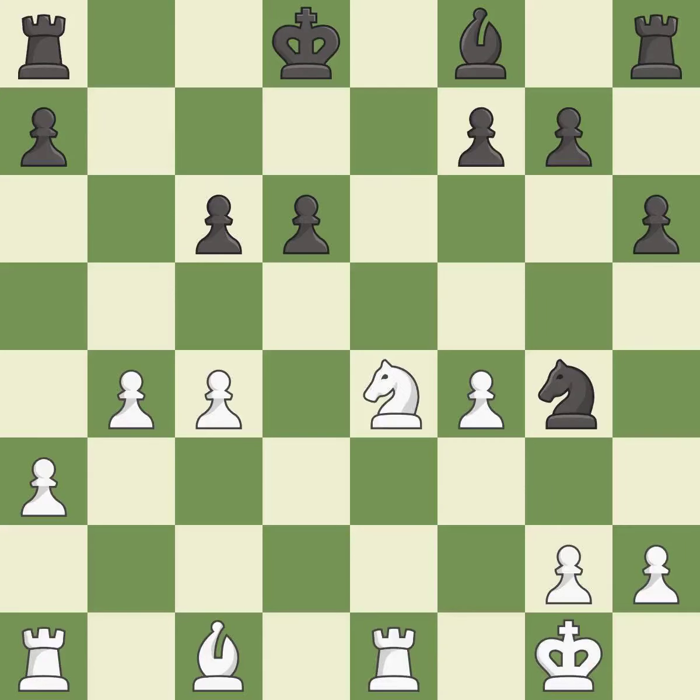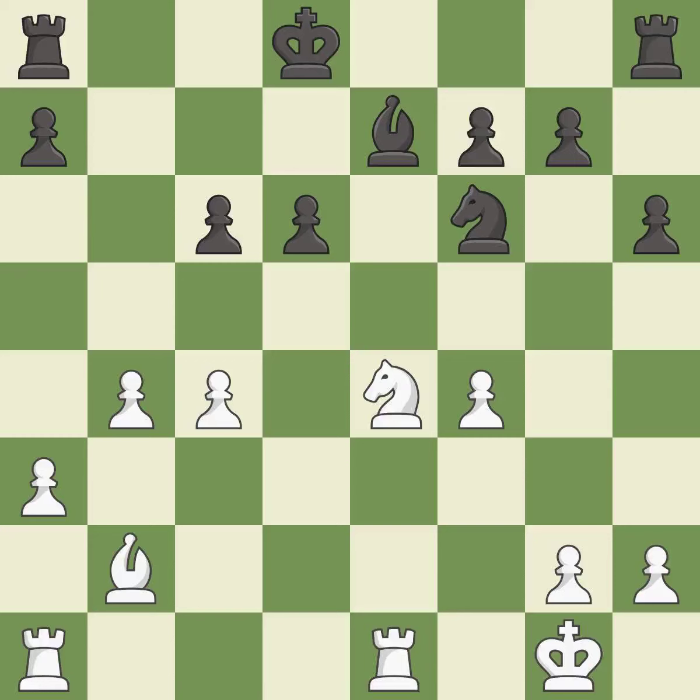This is a fair move — it is good. This threatens to kick a knight — it is a mistake. This connects the rooks, which helps them coordinate together in the future. This is the only move that works — it is a great move. This blocks the attack on a pawn that could have been captured — it is best.